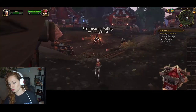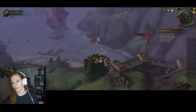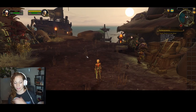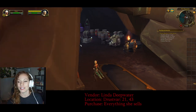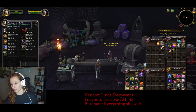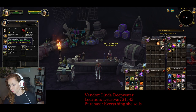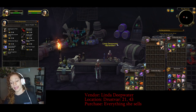Heading to Drustvar next — fly back, port, then take the boat to Drustvar. Right where you land, visit Linda Deepwater. From Linda you want to buy the White Grove Pale Ale, Black Tooth Blood Wine, Admiralty Issued Grog, Hookpoint Schnapps, Mildenhall Mead, Bitter Darkroot Vodka, Thornspeaker Moonshine, Kul Tiran Triple, and Long Forgotten Rum. Buy all that and say goodbye to Linda.